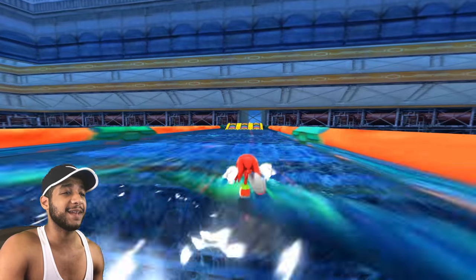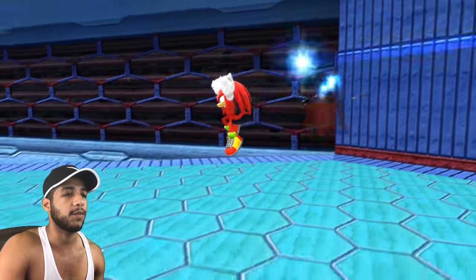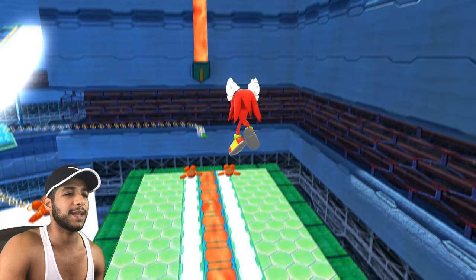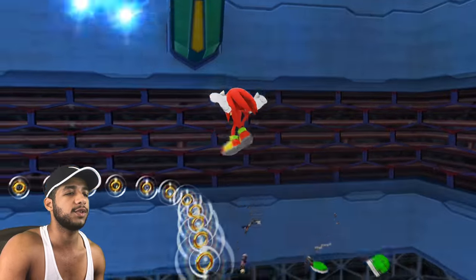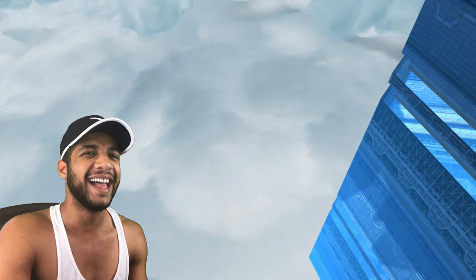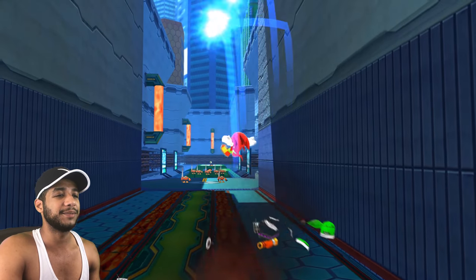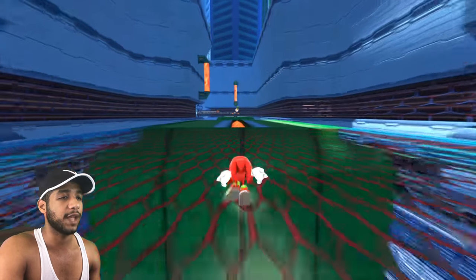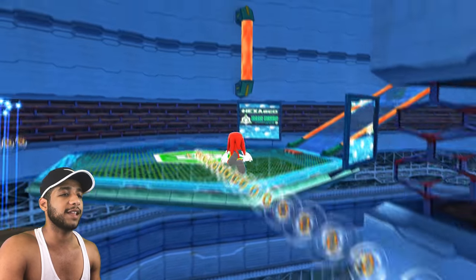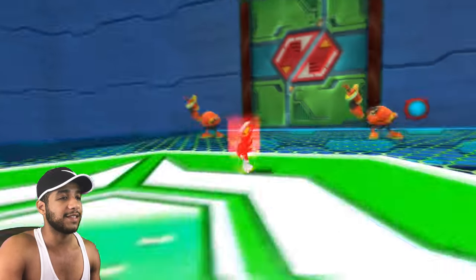This reminds me of the times when I'd just run through Meteor Herd all the time in Sonic Adventure 2. I want to blaze through this as fast as possible, but at the same time I kind of want to explore. When he actually does the lightspeed dash, he goes into like a gliding animation — that's so cool. Seriously, Ultimate Darkman did a fantastic job with this mod.